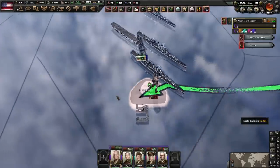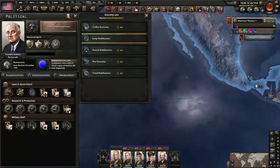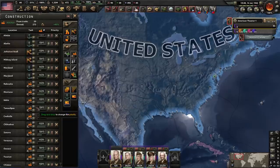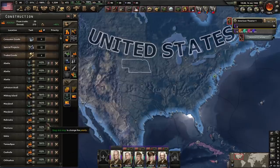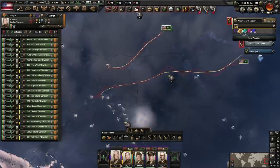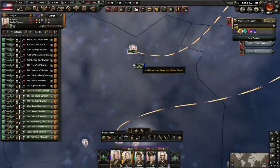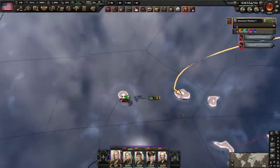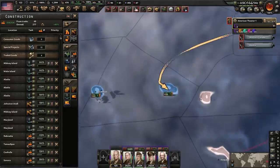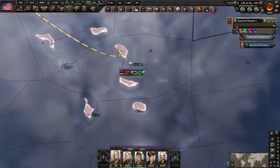RIP. Midway has been retaken. Next — Wake Island. Total mobilization and Rosie the Riveter, now we have more civilian factories than we can spend. Another naval invasion — grab the islands. Wake Island taken without a single bullet being fired. Marshall Islands — West Island has one division, completely ripped. The Eastern Island taken — max out those ports.